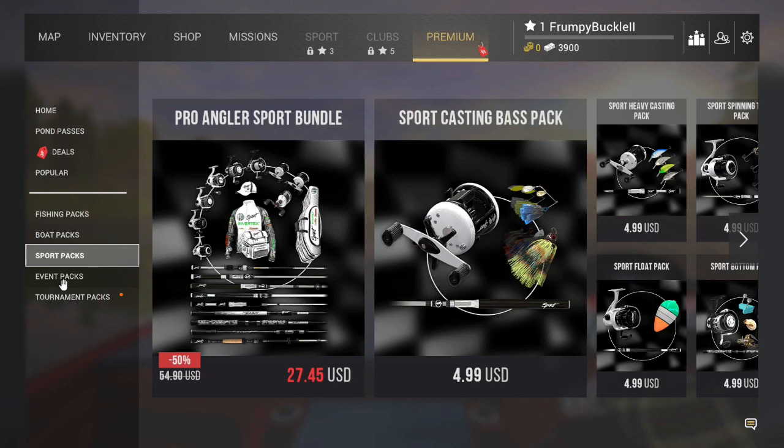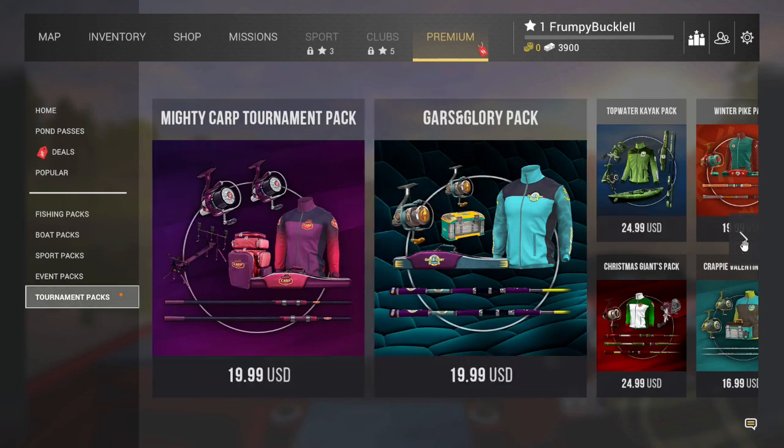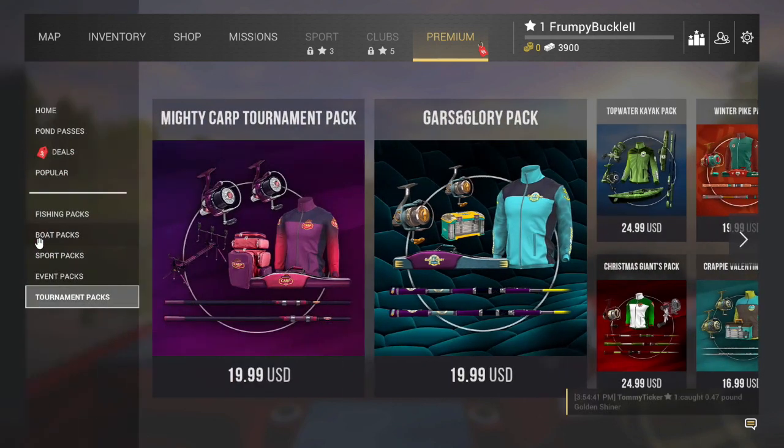Event packs are for all the holidays and things that go on. And then you have your tournament packs — those are for all the tournaments held in Fishing Planet all year long. There are quite a few that come up every quarter or so, sometimes even more. They're pretty cool.